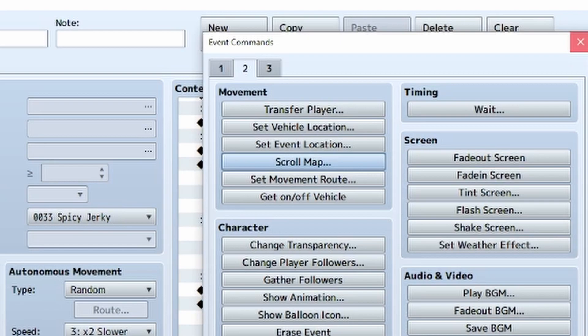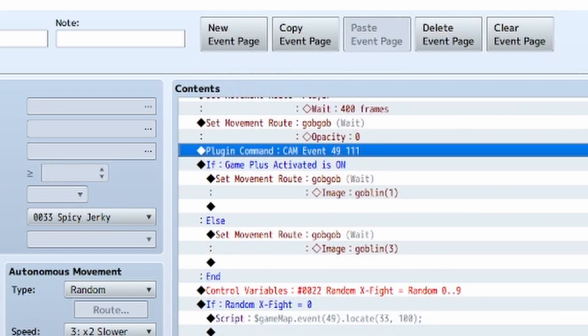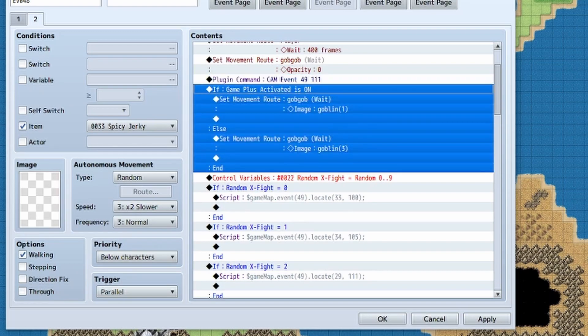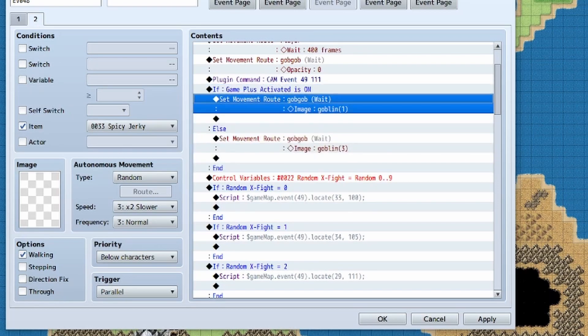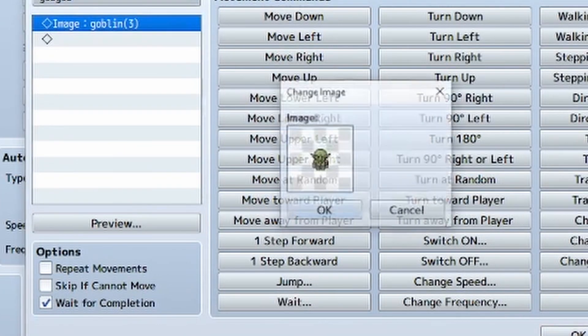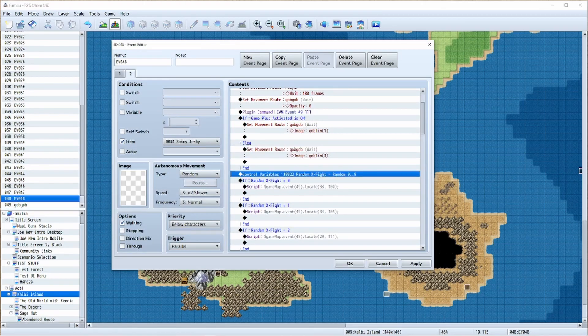You could also technically use a transfer map, but be careful because it can sometimes reload the map, which would put the goblin in a different place. Scroll map is 100% guaranteed to work, and I'll leave a link to Galv's plugin in the description. Next I check if game plus is activated — if so, we get the red goblin, which is the game plus version. Otherwise it's your typical everyday green goblin. That just changes based on whether it's game plus or not.